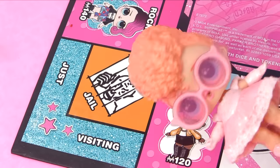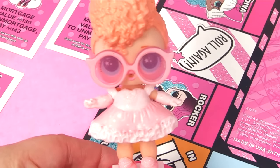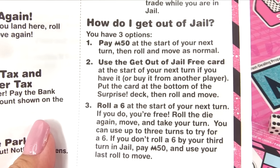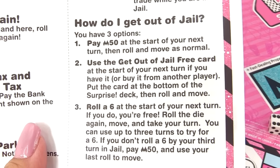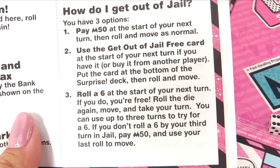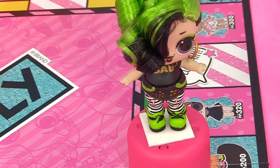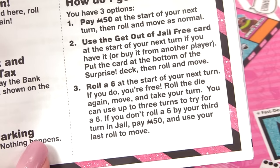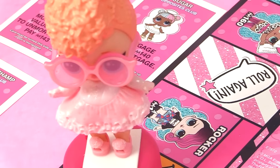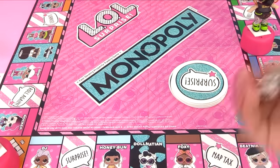"I don't want to do it!" According to the directions, Goodie can either pay fifty dollars at the start of her next turn, use a get out of jail free card if she has one, buy it from another player like Baddie who has one, or try to roll a six on her next turn. All those options, but she has to wait.